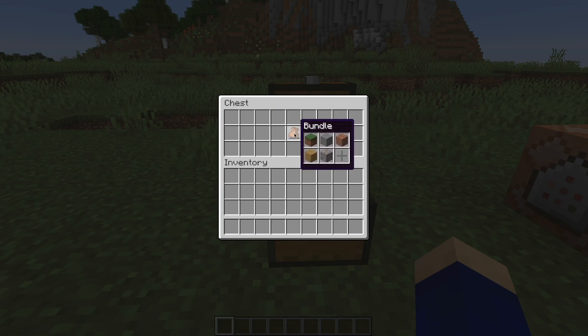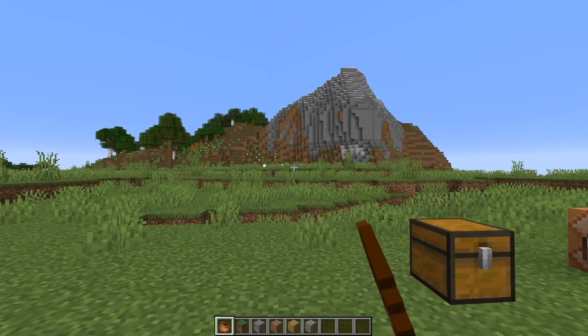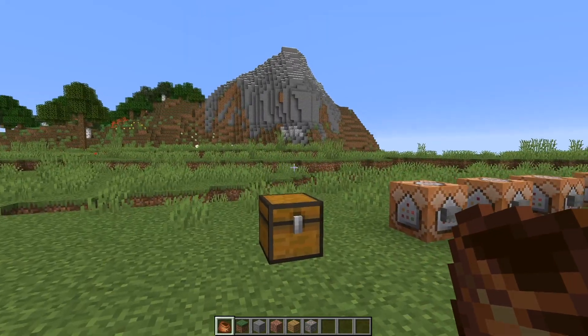Basically, a bundle can hold a stack of whichever items you want — you can throw in whatever you want. If something's worth more, like an ender pearl, since those can only stack up to 16, it's going to take up more room. But this is meant for when you have a whole bunch of random stuff in your inventory — it'll just help clean things up. You can put it in, and when you're holding it and you right-click it, it'll empty it and put everything into your inventory.